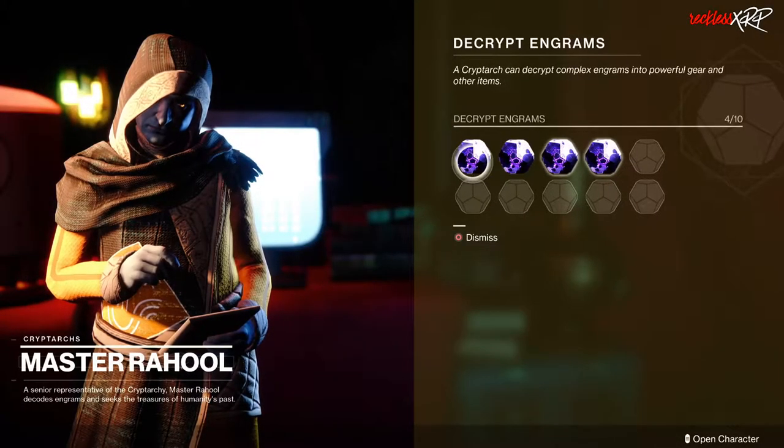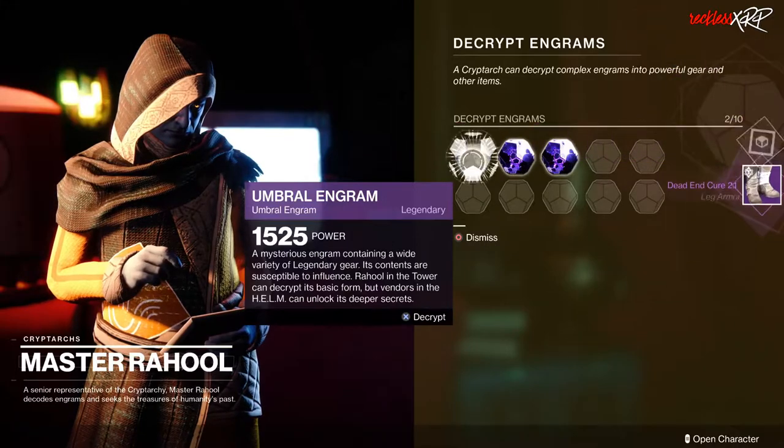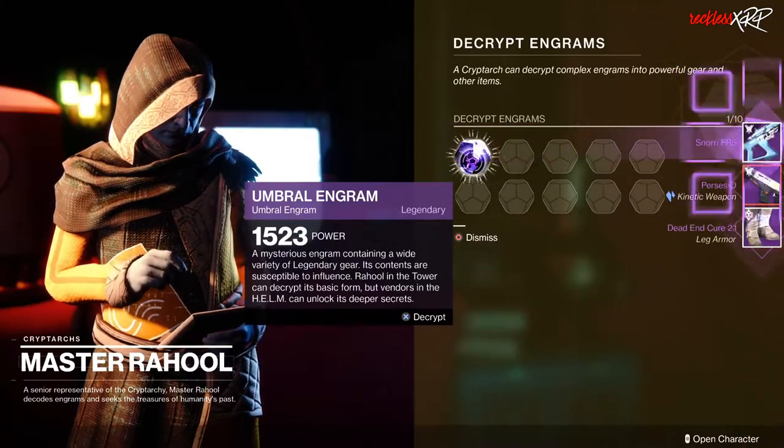You can get these weapons from bounties, missions, engrams, leveling up any of the reputations, opening up paraversal haul chests, etc.